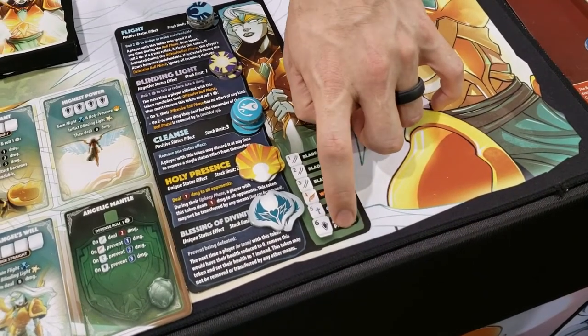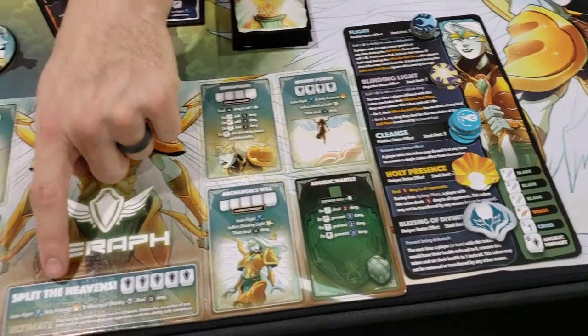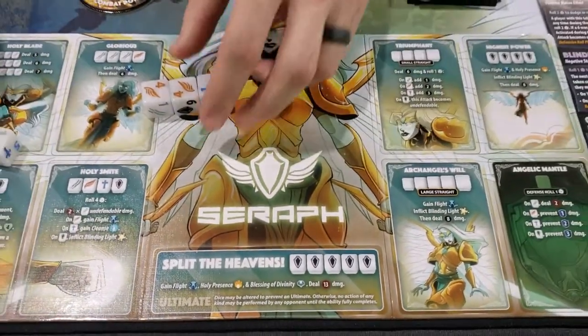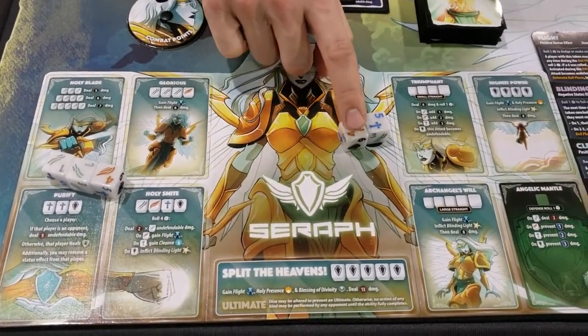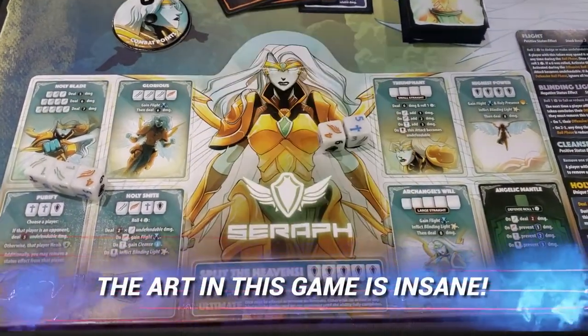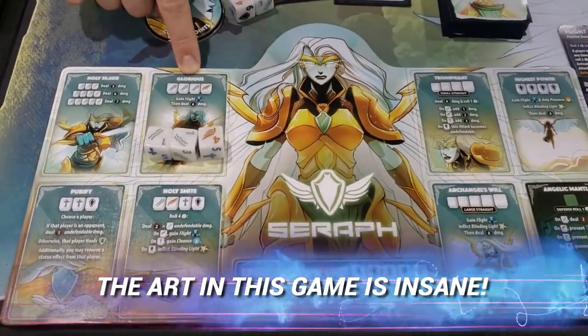Every character's six is the hardest to roll but it does my strongest attacks, like this highest power ability or my ultimate, Split the Heavens. So now I can decide what I want to do here. I can also look at numbers in a row - a small straight is four numbers in a row, so like three, four, five, six. Or all my dice in a row would be a large straight. I'm kind of close to Glorious right now and that's a pretty good ability.